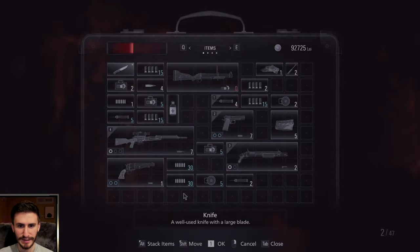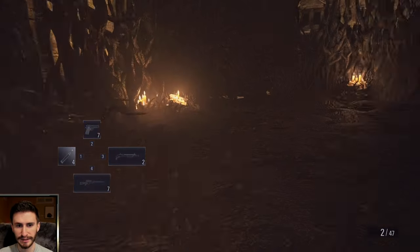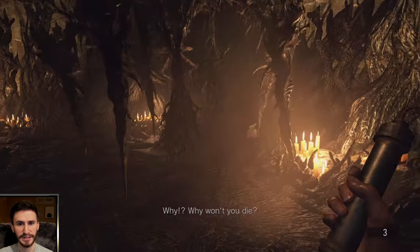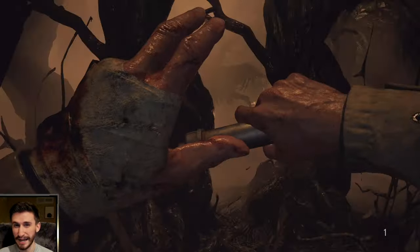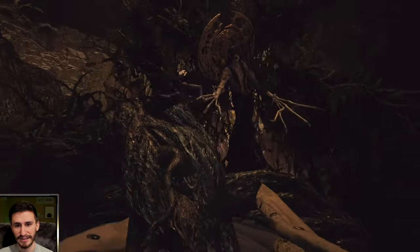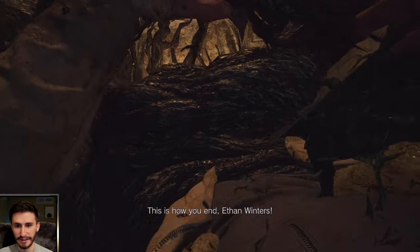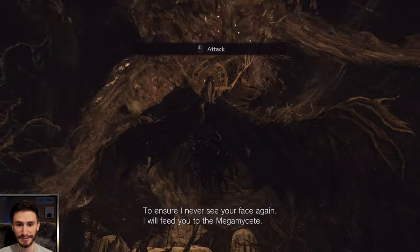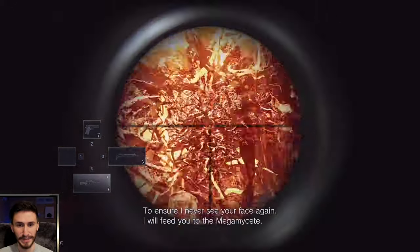Pipe bombs come in real clutch, because whenever she does spider form, you can just chuck a matter, and pretty much any opportunity you have to spam pipe bombs, you should do so, because it does so much damage. This is the final phase. I used the sniper out of desperation, but pretty much you just shoot her in the head as many times as possible.